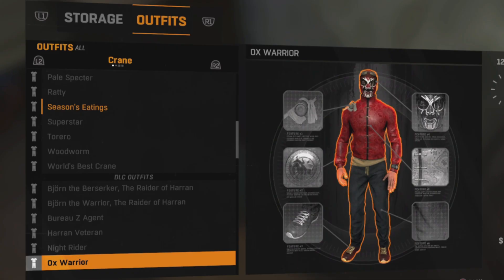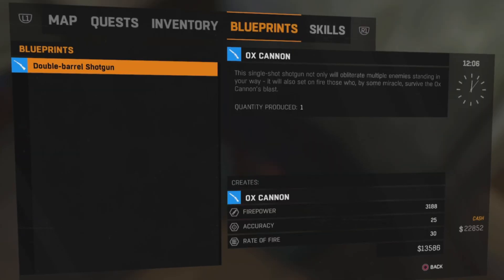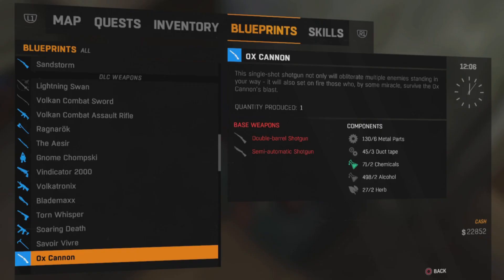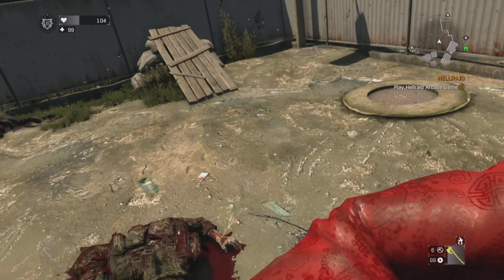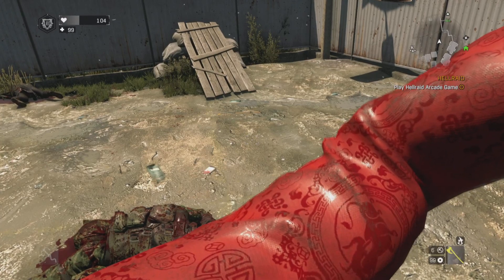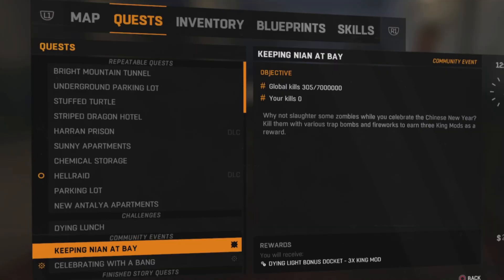The Ox Warrior outfit will be found under Crane's DLC outfits. While you're in your stash you can get yourself a double barrel shotgun or a semi-automatic shotgun in order to craft the Ox Cannon. Here's a great close-up of the Ox Warrior suit — I managed to get it by swinging the axe by my head and posing there for a moment. You can see all the beautiful details there. It's amazing.